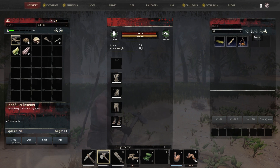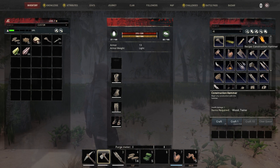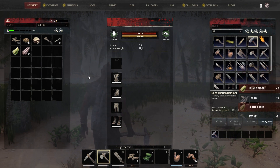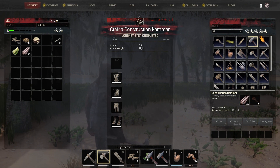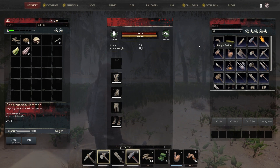Where would I find a construction hammer? I assume that would be this guy — and we're gonna construct. We've done it! Oh my god, we're pretty much the best at this game ever. However, where is it? Oh there it is. I still have the bugs in my inventory.